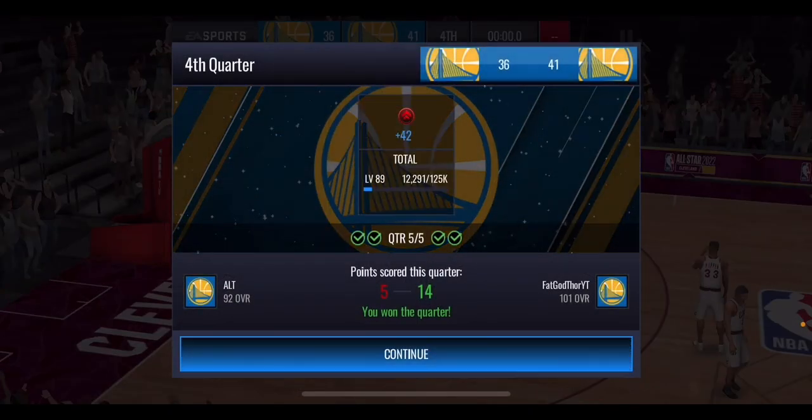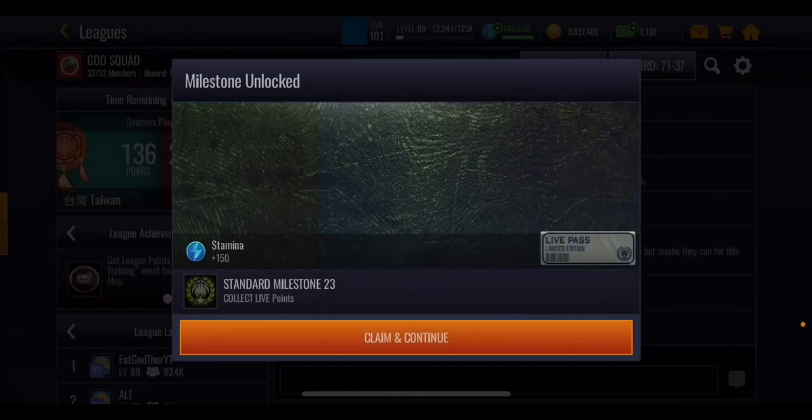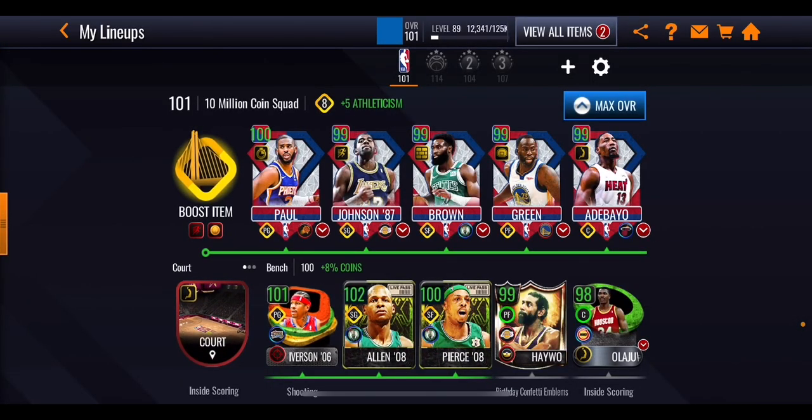That was closer than I thought it would be. Did you get the prediction right? Not many people would bet against the 10 million coin squad, and they did come out on top — probably not a surprise, but it was surprising how close it actually was. The 1 million coin squad put up a really good fight in an intense game. If you want to check out how we made these two teams, I'll put both videos in the bottom corners — pick one and I'll see you there.